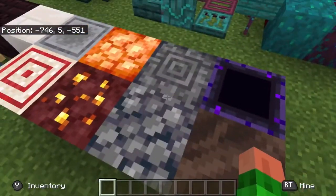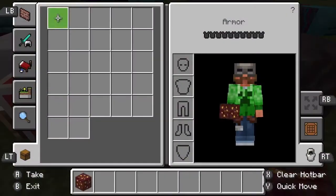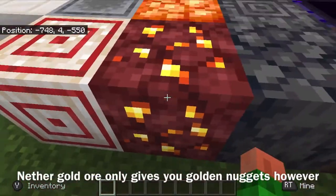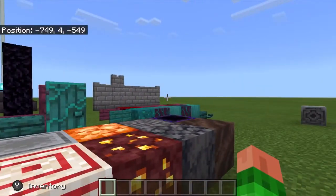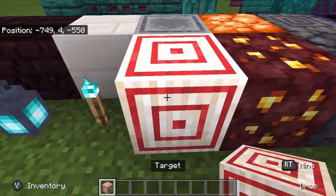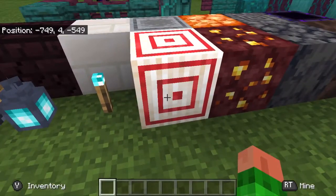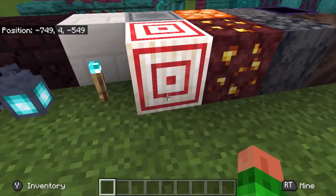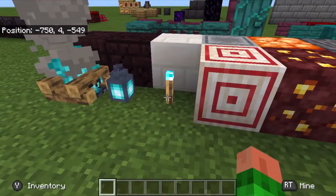This is nether gold ore — yes, in the nether you can now acquire gold, and there's a reason for that which I'll go over in a little bit. The target block is a pretty neat block you may have heard about. If you hook up some redstone to it and hit it, the closer the hit is to the bullseye, the stronger the signal that goes out.